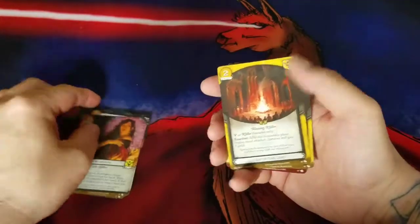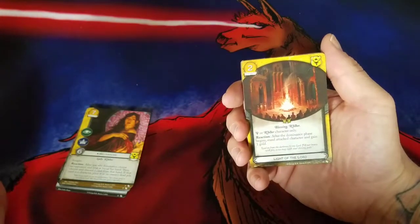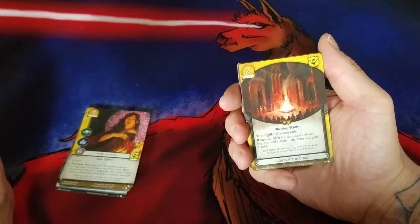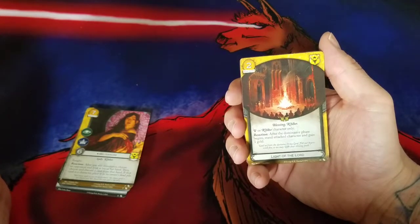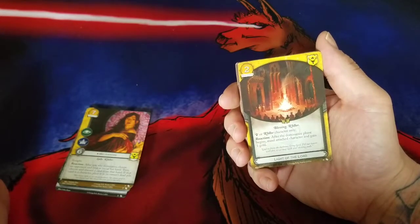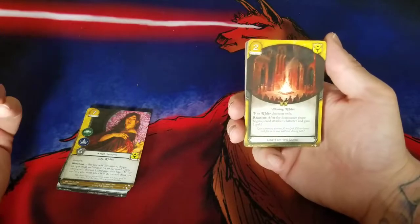Our next Baratheon card: a two-gold attachment called Light of the Lord. It is a Blessing, it's R'hllor, and can only attach onto Baratheon or R'hllor characters. Reaction: after the dominance phase begins, stand the attached character and gain one gold. There have been a fair amount of R'hllor cards that are all about spending gold in the dominance phase, and this gives you that gold.